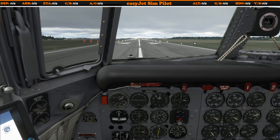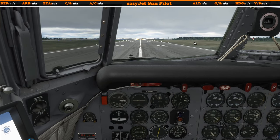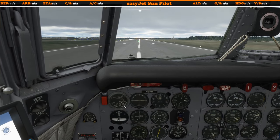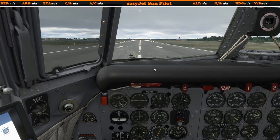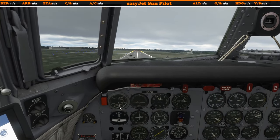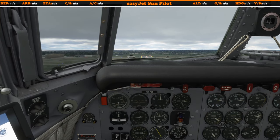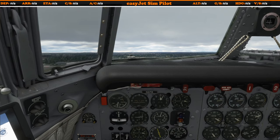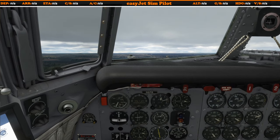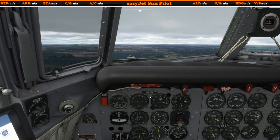Pull back too quickly and it hasn't got the power to maintain safe airspeed. At 100 knots, very gently start to pull back, ensuring airspeed continues to climb. The gear is controlled by the flight engineer — just concentrate on flying. Flaps now going up — flight engineer takes care of that. Looking for a climb rate of around 500 feet per minute, which doesn't sound much compared to modern airliners.